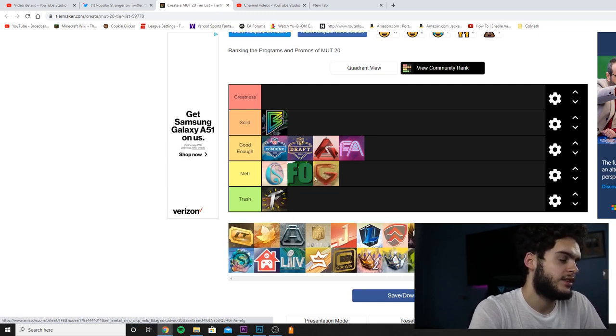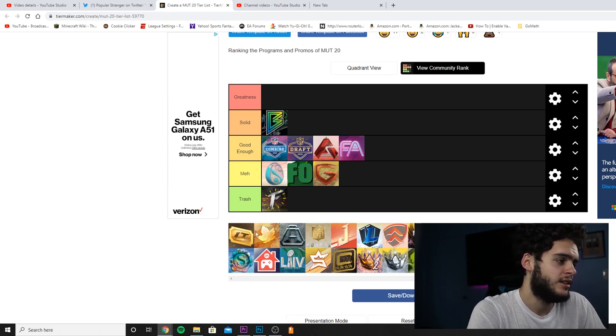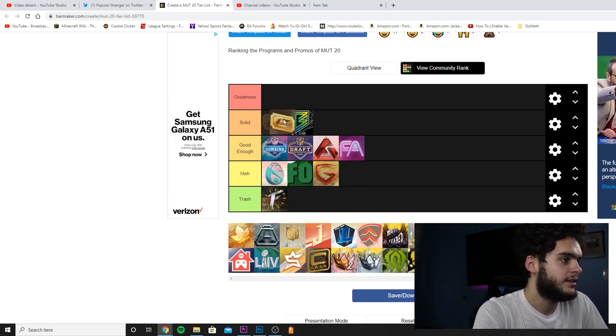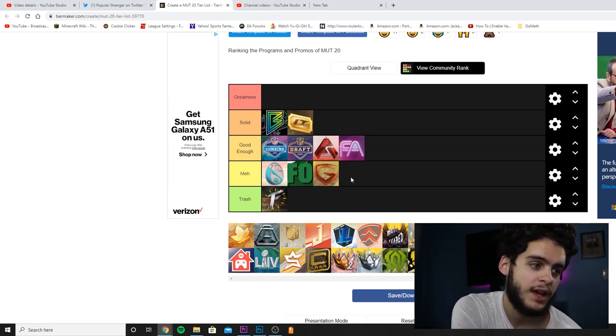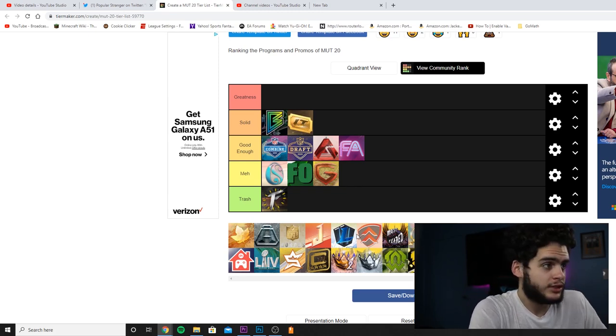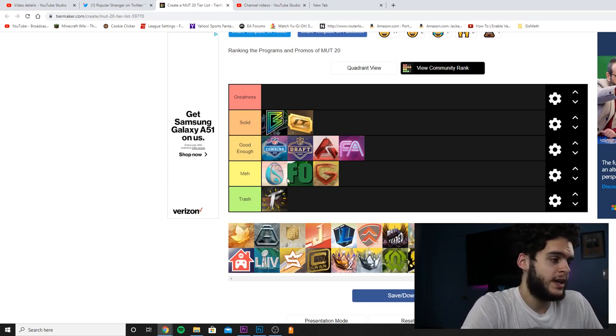Gauntlet was much better in years past. They released the last one really late this year. Golden Tickets were solid in my opinion — we got two free ones, and in past years I've never even touched a golden ticket. So I'm putting Golden Tickets in Solid because we got a good release of them, a decent amount were made, Vic and Lamar got down pretty cheap eventually. Can't discount free golden tickets.